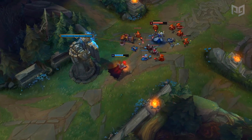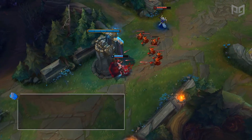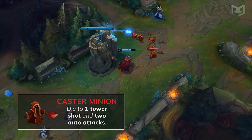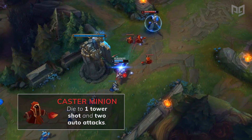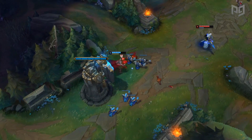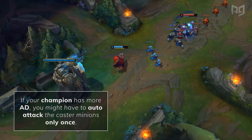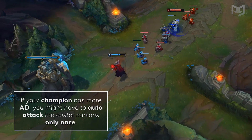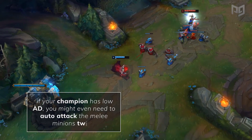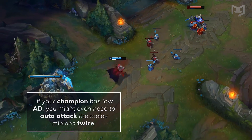The general rules for last hitting under turret are simple. A melee minion dies to two tower shots and an auto attack, while caster minions die to one tower shot and two auto attacks. However, minion damage while they're under turret or even before they reach the turret can impact this, so you need to react to the circumstances. If your champion has more AD, this might make it easier, but you might have to auto attack the caster minions only once. While if your champion has low AD, you might even need to auto attack the melee minions twice.